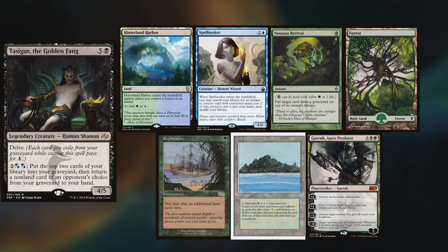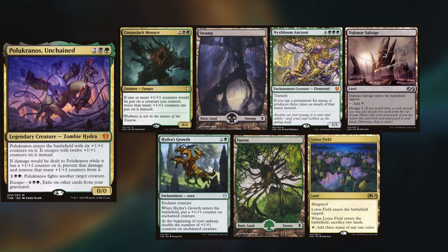We have another Nick joining us, who I'll refer to as New Nick, playing his Tasigur deck, keeping a Hinterland Harbor, Spellseeker, Noxious Revival, Forest, Exploration, Tropical Island, and Garruk, Apex Predator.